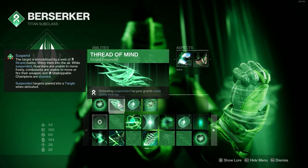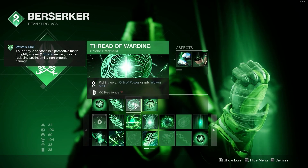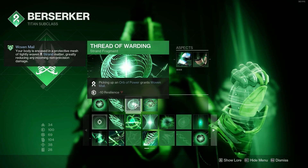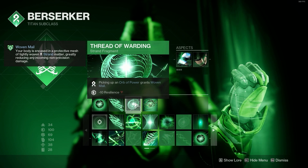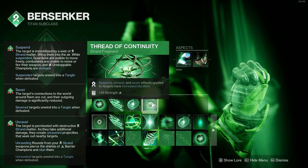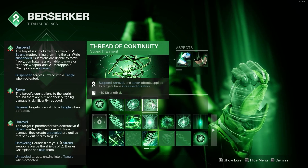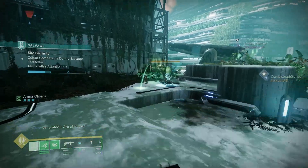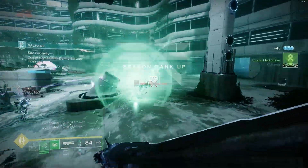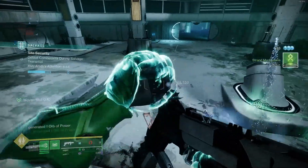This is going to be great for getting woven mail and suspending targets, basically turning you into a tank. Our third fragment is Thread of Wording: picking up an orb of power grants woven mail. I'm about to show you some mods that will actually enhance this fragment in a second. Our last fragment is Thread of Continuity: Suspend, Unravel, and Sever effects applied to targets have increased duration. This is great against more powerful enemies, as sometimes you don't have enough time to defeat enemies before the suspend runs out, so this will allow you to keep them suspended for longer.